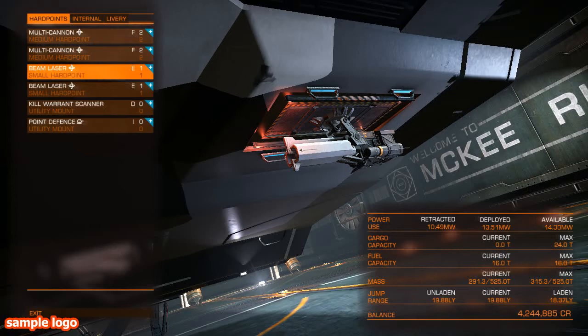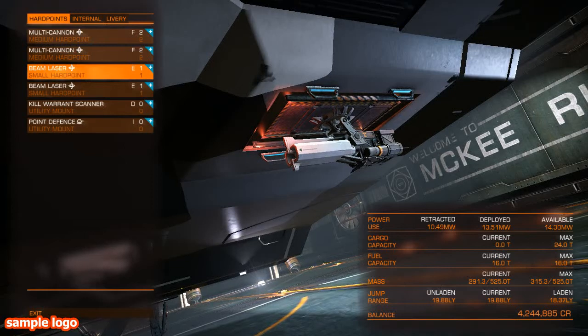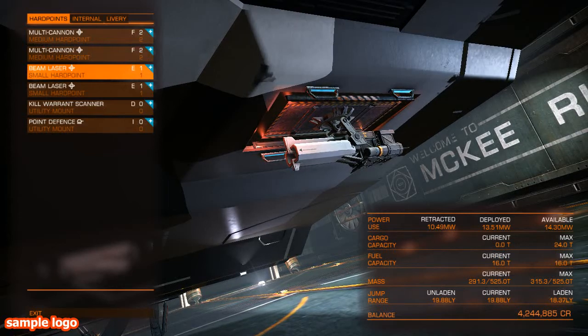I tend to always use gimbaled weapons now. I would not recommend using turreted weapons until you're more familiar with how to use them properly. I think for most players, gimbaled weapons are the way to go. You do get more power and more damage from fixed weapons in the game, but you've got to have a really good aim to use them. If that's your thing, go with it — I personally prefer gimbaled weapons.